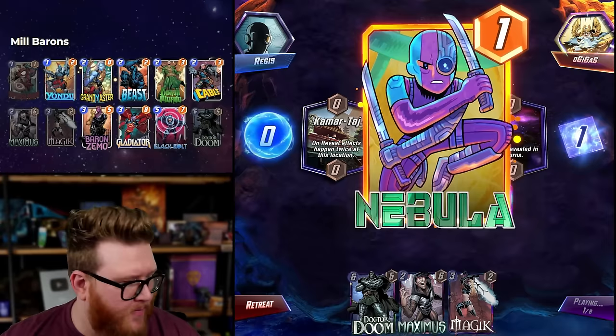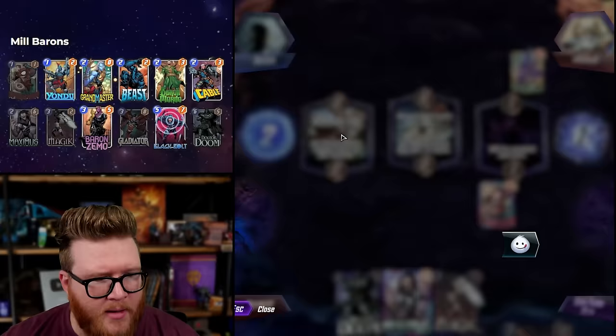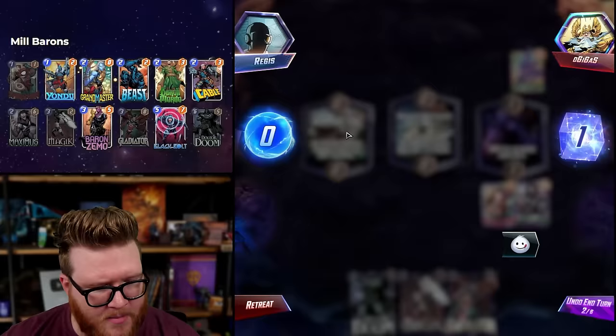Sundays are not a fun day to play Marvel Snap. So much Nebula and Iron Heart — seems like they've got some stuff cooking with on-reveals. I'm really not excited to play Maximus yet because it might give them too much good stuff. I'm actually not even sure I really like Maximus in this deck anymore.